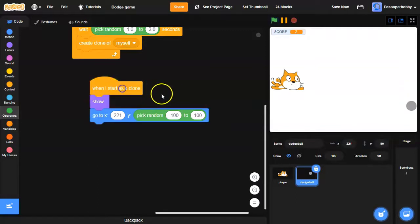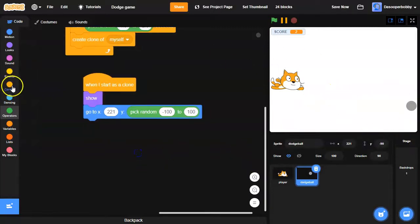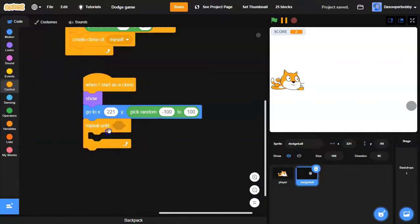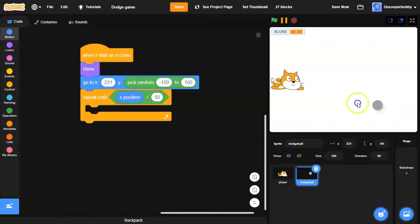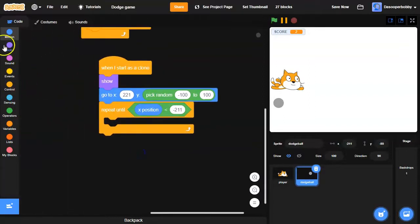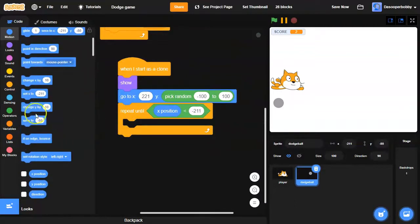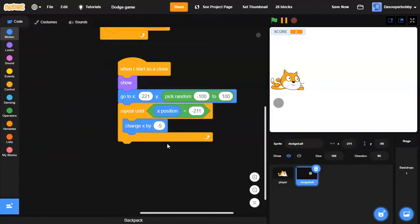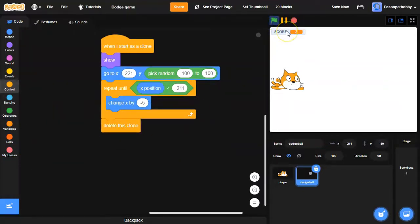The next thing I want is to make it move, so I'm going to go to Control and drag a 'repeat until' — repeat until the X position is less than negative 211. Then inside I'm going to change X by negative 5, and then go to Control and drag 'delete this clone'. Now dodgeballs come from one side and disappear on the other.